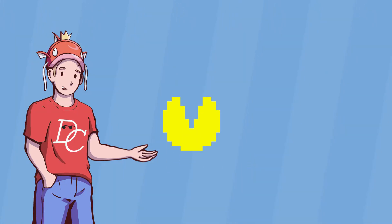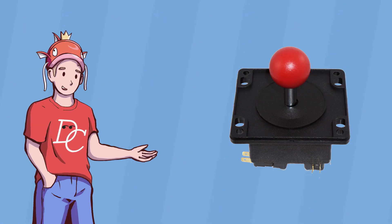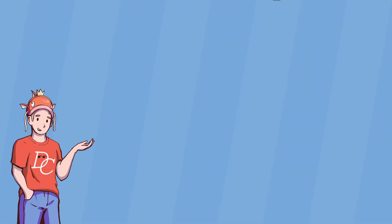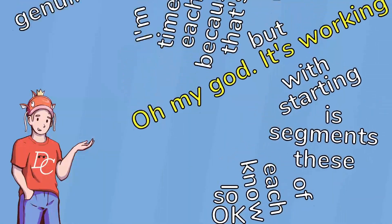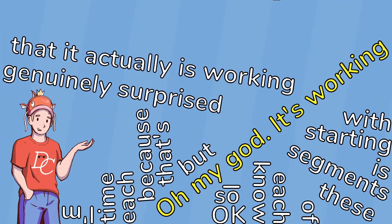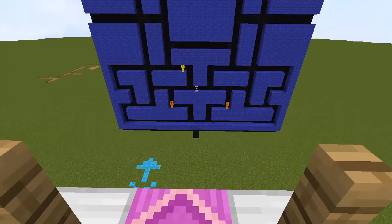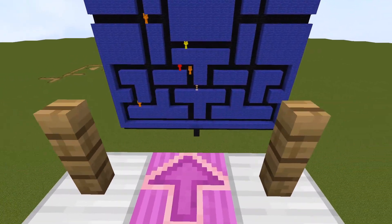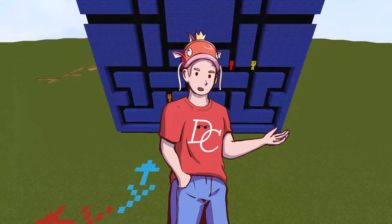Now I need to make Pac-Man actually move — fingers crossed it goes okay. The first step is the joystick. Not very interesting, but shout out to Magenta Terracotta for having actual directional arrows. I know each of these segments is starting with 'oh my god it's working,' but that's because each time I'm genuinely surprised that it actually is working. The joystick can now be used to control Pac-Man's movement. He can reverse direction at any point, and will stop correctly at walls.